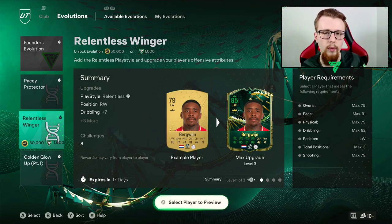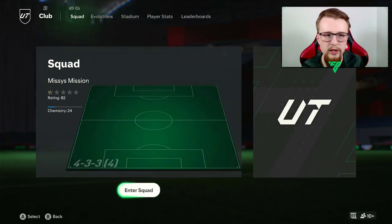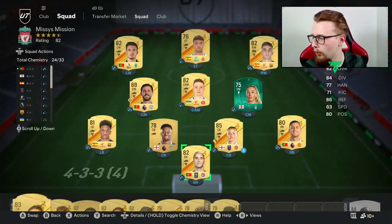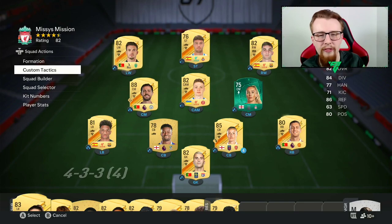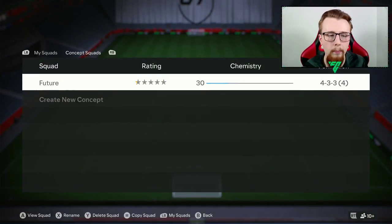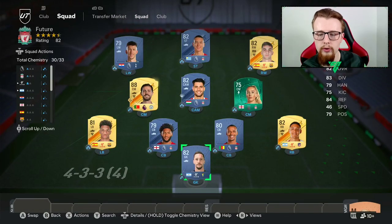We can also start looking at possibly adding in another evolution here or there. As soon as we get the 1,000 FIFA Points from the 4,600, we're going to do this - it saves us having to get 50,000 coins. We're going to use Ivan Perisic. I did build a team that we probably want to build towards, which is probably what is going to be ideal for the first Weekend League.